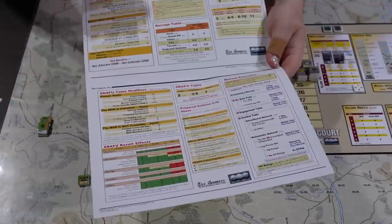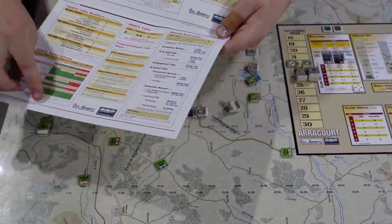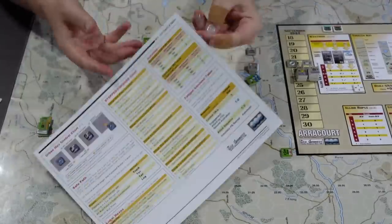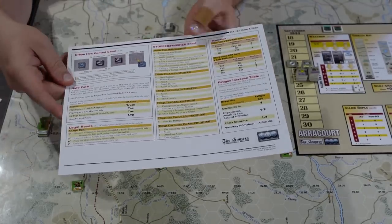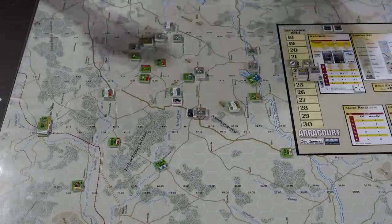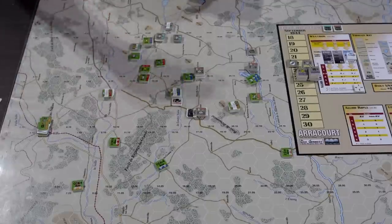Inside the play aid you have charts and tables: your combat table with all modifiers, your barrage table, engagement table for passing engagements, the SNAFU table with results and modifiers, and retreat execution. On the back there are things that mark units as stopped or finished with different game effects, and a couple of aids for specific situations including an isolation table. You'll use that a lot.